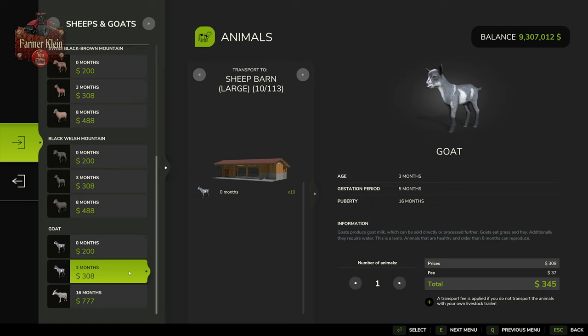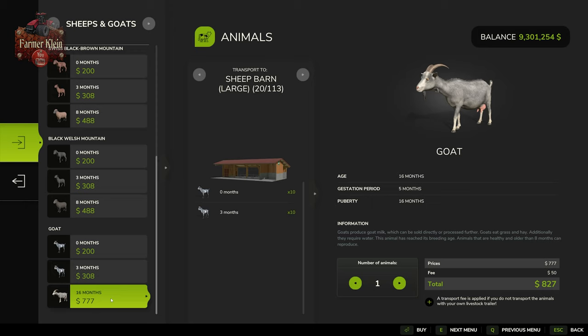We can also select three-month-age juvenile goats at $308 each. One caution: don't fill up the sheep pen completely because you won't have room for them to reproduce when the time comes. And then we have our mature goats at 16 months — the most costly at $777 each — because they start producing goat milk in large quantities right away.